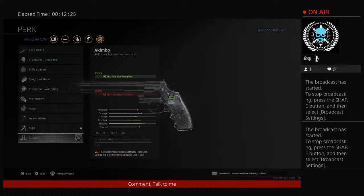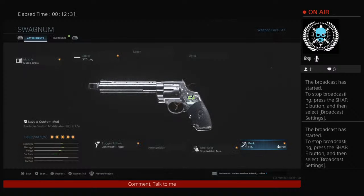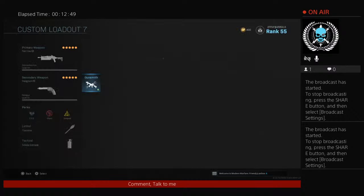This attachment blocks rear grip and removes strip grip tape — okay, that's not too bad. Oh my god, it looks better on the revolver too — platinum looks better! And it shows you how many mod slots you have now available — two or four. Okay, that's cool. That's a quality of life update.